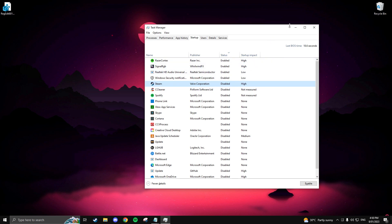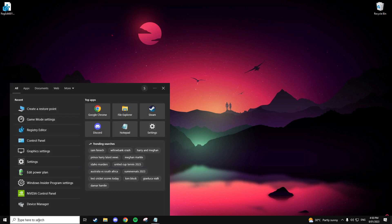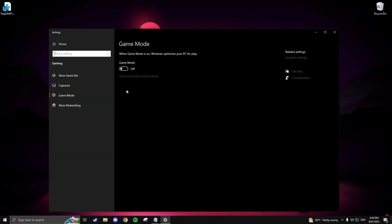Another easy setting is Windows Game Mode. This can be found by searching 'Game Mode' in the bottom left corner of your Windows desktop. Proceed to click Game Mode Settings and ensure that it's turned on.